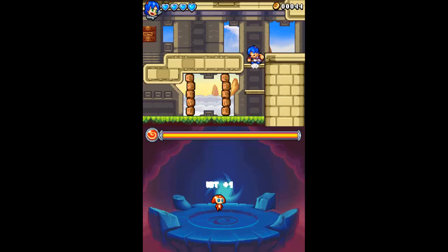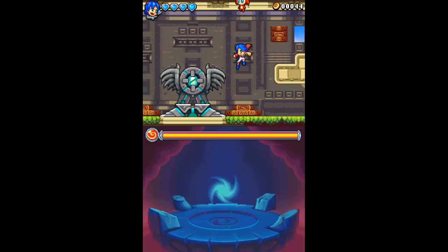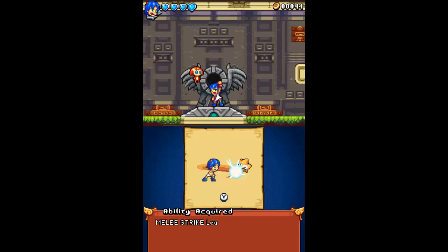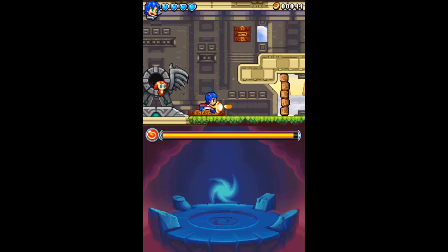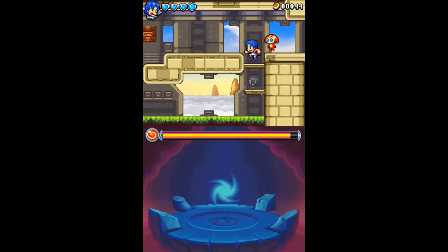Sorry about that, I did a quick pause break — my wife called me. Looks like we have another tower up here. Melee Strike acquired — press the Y button to attack at close range. Now he has an ability we can see. We need to use the melee attack to break those. Makes sense.